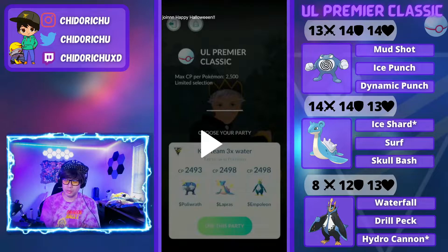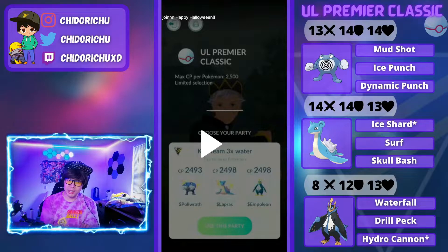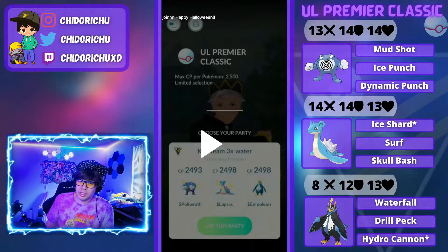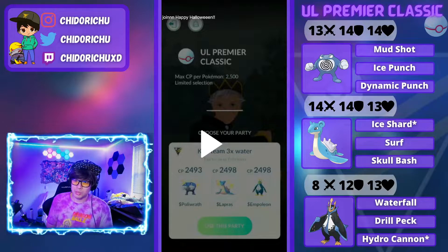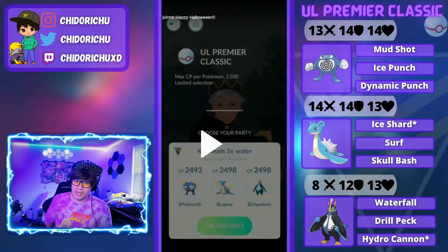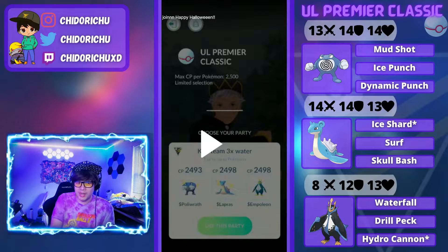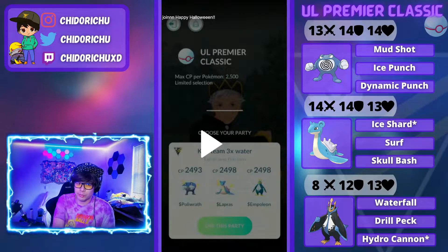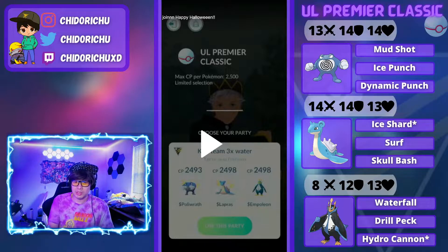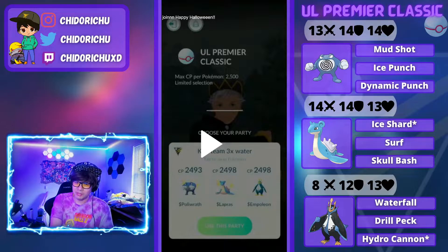Poliwrath in the lead is really strong. If you do see a fighter, you definitely want to stay in. But generally, you want Lapras as a safe swap to kind of bait out the fighters. Fighters generally in this cup are relatively squishy. So if you are able to get to two Surfs, you can definitely force a shield, come back in with Poliwrath. The only really hard counter to this team is if somebody's running double fighter. But this team is really strong against all those poison types and fire types roaming around.